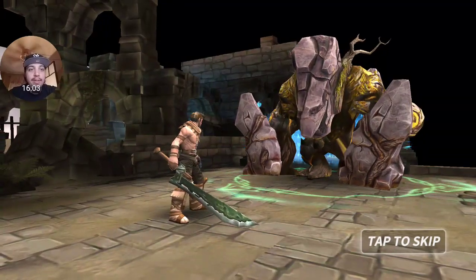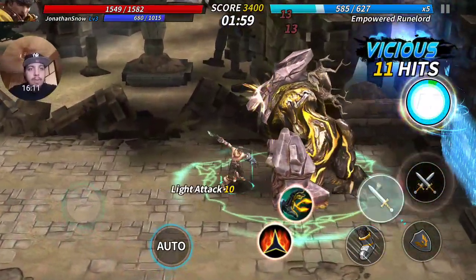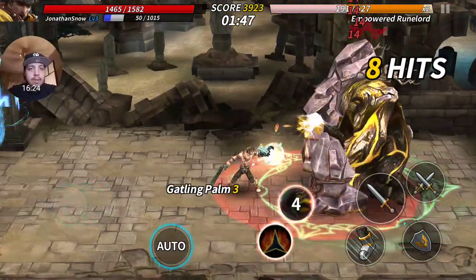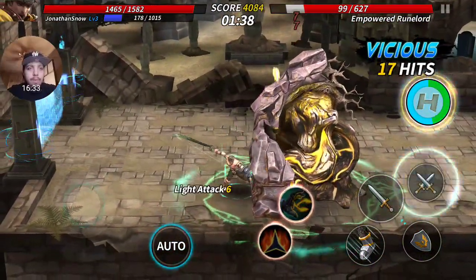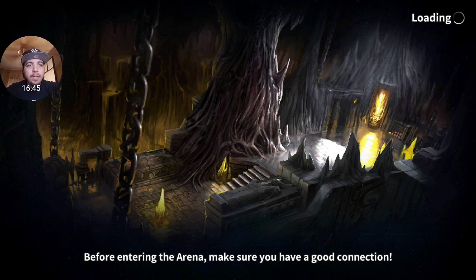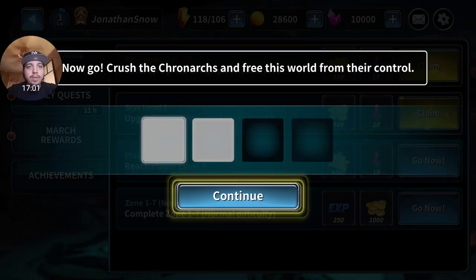This guy is pretty big - Empowered Ruin Lord. We took some good damage there. Run, run - we can run and jump too, I forgot about that. That was pretty simple. I'm pretty sure when you get further into the game the bosses are going to be really ridiculous and you can't auto them. We finished the tutorial - tap quests to claim your rewards.